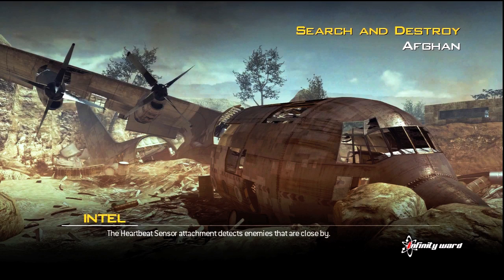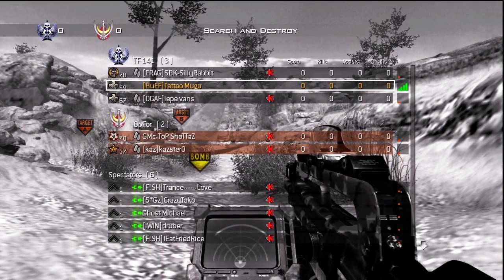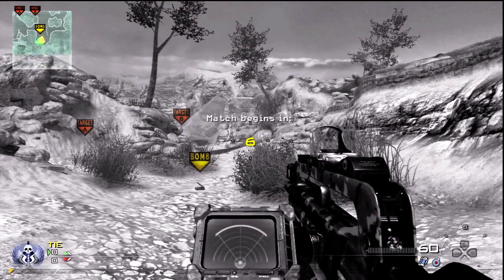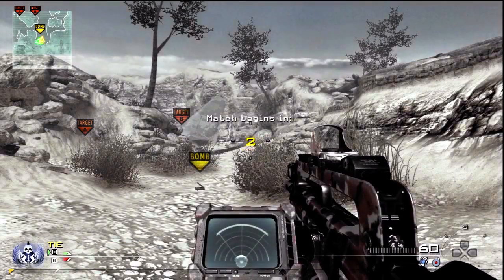Hey there guys, it's Alex and I'm bringing you a game of Search and Destroy on Afghan. Today I'm using the FAMAS with the red dot sight and the heartbeat sensor, which means it's Bling. I have Bling Pro so it'll be the G18 akimbos with extended mags, which is great because they shoot bullets really fast and reloading can get you in trouble sometimes.